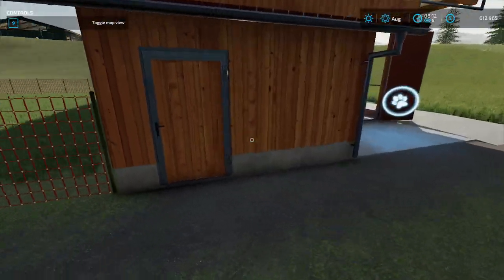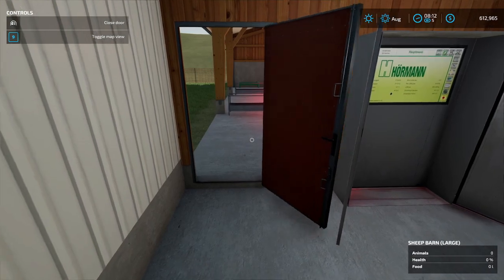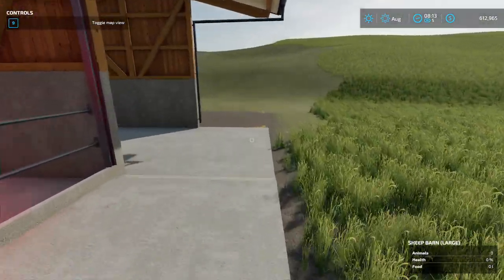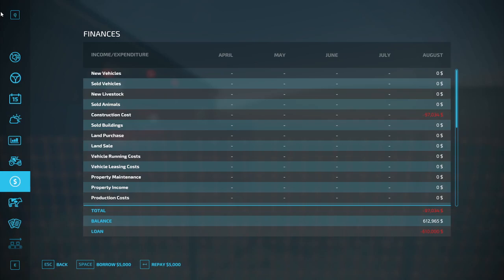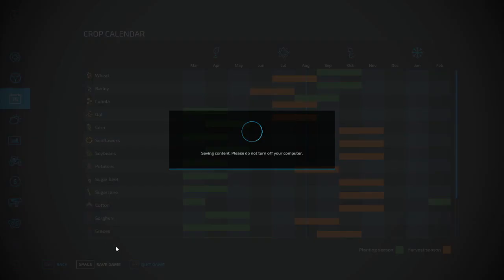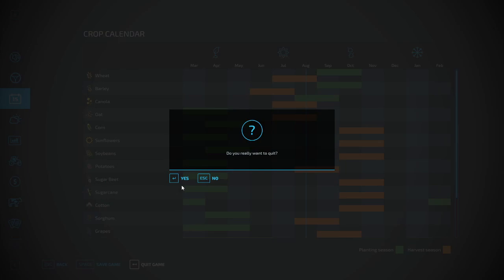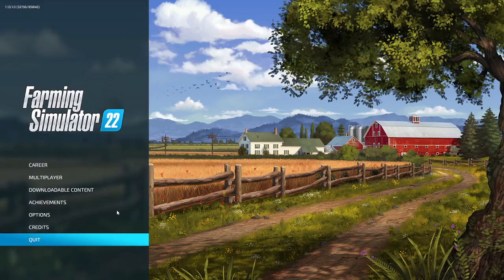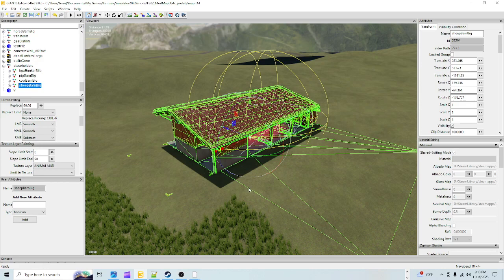These doors work, so once you do your XML it should all function correctly. You'll have your sheep here when you buy them. Now hit Escape, go to the menu and hit Save. All we needed was to have the building placed. Important: do not buy any animals. If you buy animals, that information will end up in the XML code, and you don't want animals pre-purchased when players start the map.